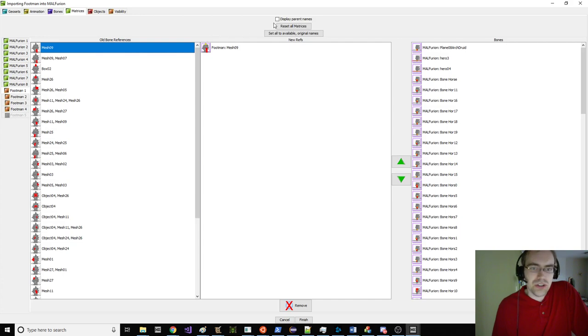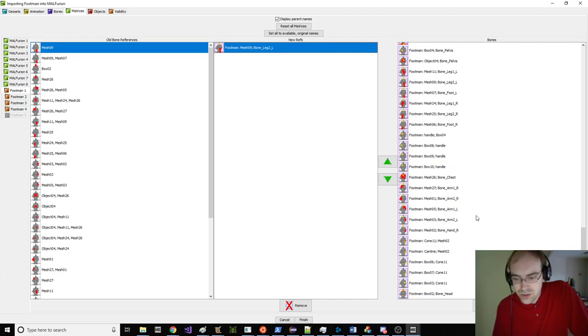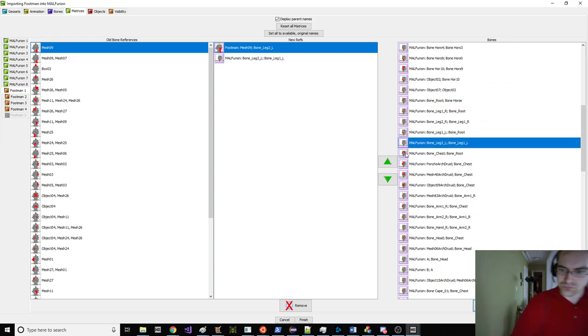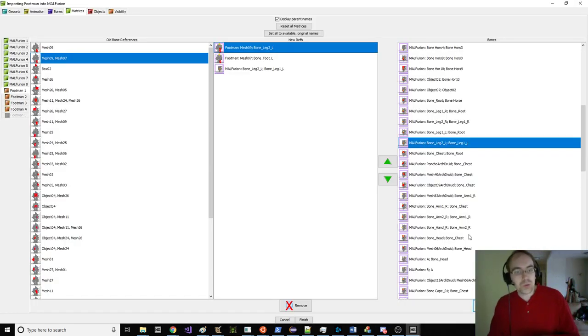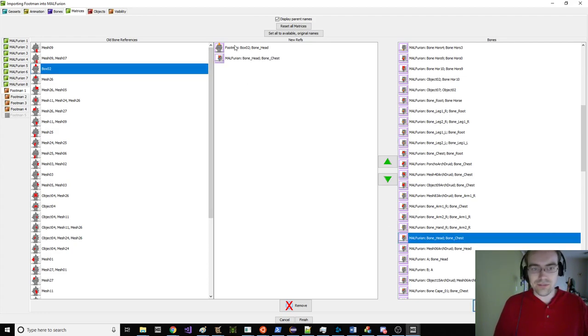We're just gonna go to the footman nodes and line them up with Furion. As long as we keep similar names — like Leg2L, we're gonna get Leg2L Furion and just try to line these up. We've got a label here: one says Furion, one says Footman. Furion doesn't have a foot node in particular. If you click the tips of his feet, they are actually just Leg2Left and Leg2Right. So you can simplify the footman data and just stick it all on Leg2L.